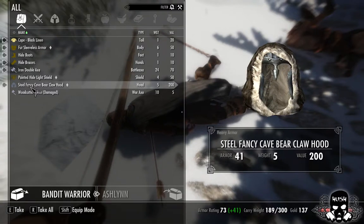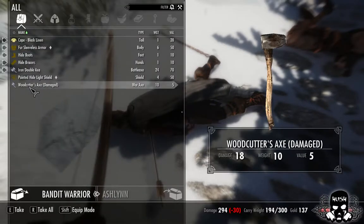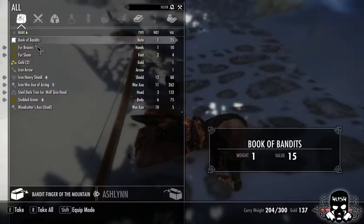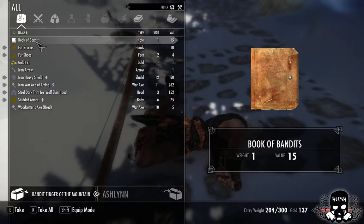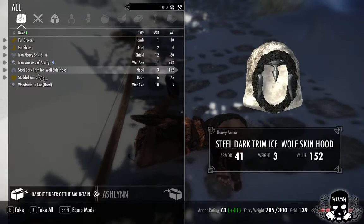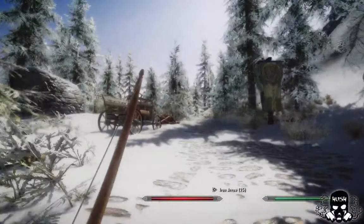Steel Fancy Cave Bear Claw Hood — well that's a bit of a mouthful, but it is worth 200, so I think we might take that. Was that a Woodcutter's Axe? Damaged though. Still, it's better than the one that I haven't got, so I'll take that. Book of Bandits — Finger of the Mountain. We'll have a look at that in a second. Steel Dark Trim Ice Wolf Skin Hood — wow, that's specific. I'll take that. Let's save there, I think.